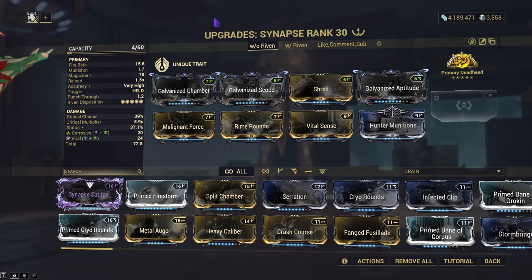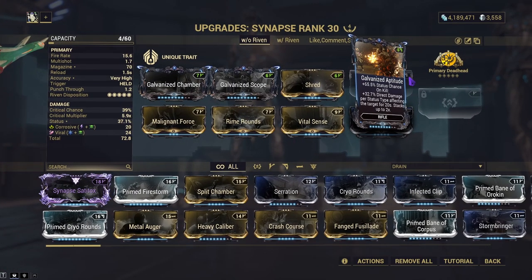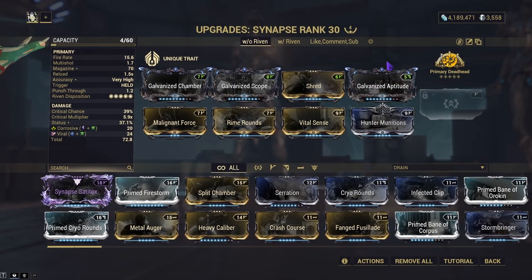I have one with the Riven and one without. They both basically do the same thing, but I do have complaints on this weapon. As a beam weapon without punch through, doing general clearing of random enemies is hard to do, but it's good for getting those individual enemies with a lot of health. The biggest issue is that I used Galvanized mods during testing against the Archon, which are hard to keep up due to the lack of enemies.